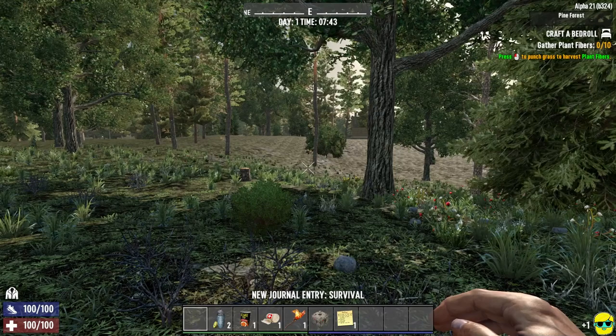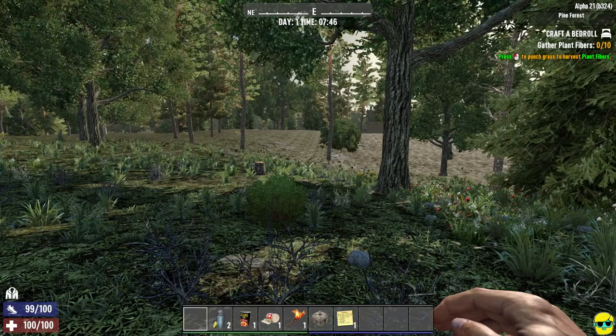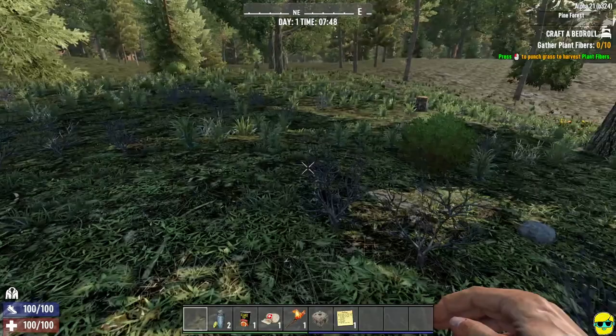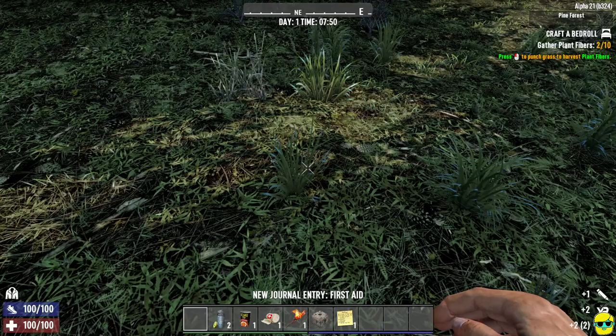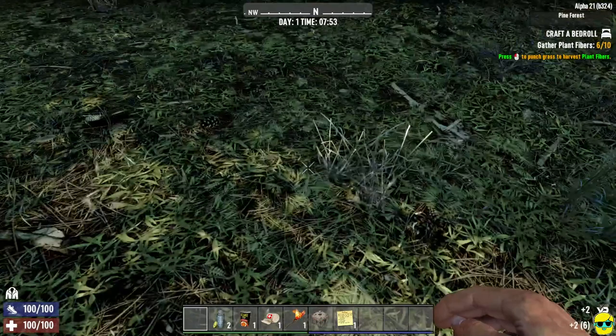The game wants us to craft a bedroll, and we need to gather plant fibers to do that. Push left click to punch — you can see my character punching. We need to punch the grass to harvest plant fibers. When I say punch the grass, I mean these active tufts of grass sticking up. In the lower left you'll see that we're gaining experience points and how many items we're collecting as we gather.